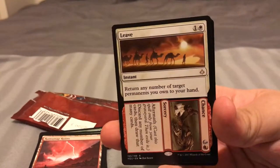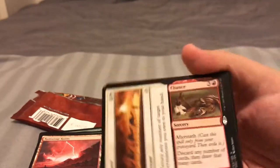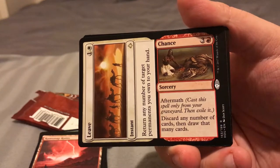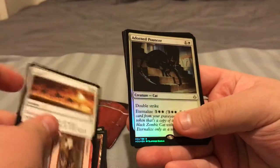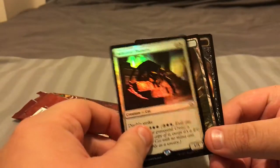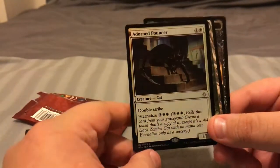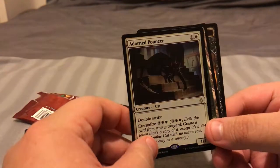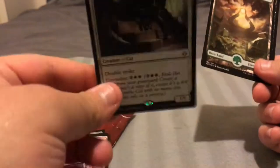Leave to Chance — I hate these split cards. So first you cast the Leave part, and then you cast the Aftermath part on the side there, discarding a number of cards and drawing that many cards. Disgusting. Then we have a Thrill Cat — Adorned Pouncer — this is a rare. A foil kitty cat! Ain't that special. That's going into the foil binder.